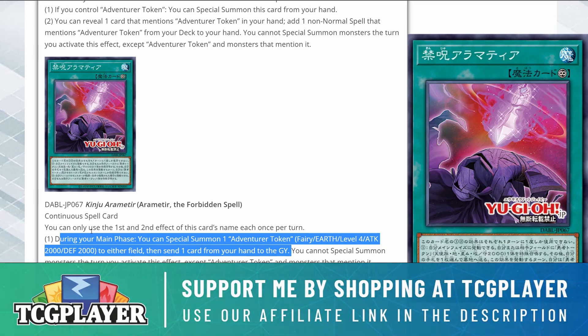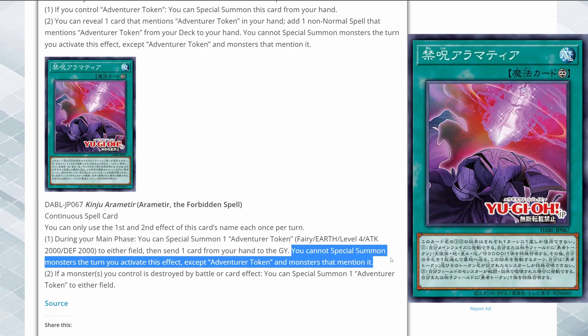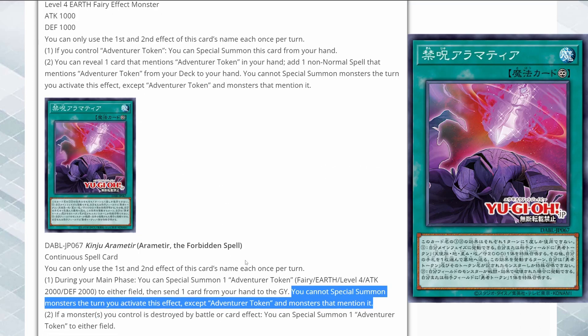So this is another way of summoning out your tokens, but at the cost of sending one card from your hand to the grave — that's a hefty cost. You cannot special summon monsters the turn this effect is activated, except Adventure Token and monsters that mention it. It's the same restriction as Sacred Spirit Vessel Thesium. If you want to run this new support, you basically have to run pure Adventure Token. It locks you in for the entire turn, not just the rest of it.